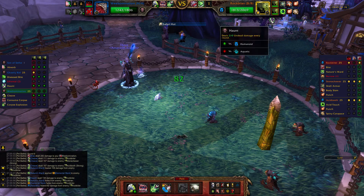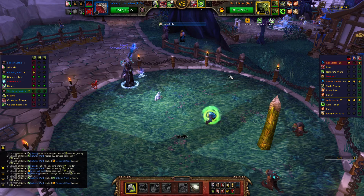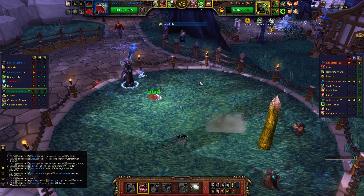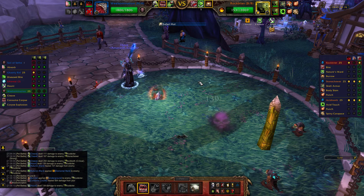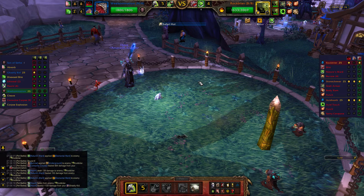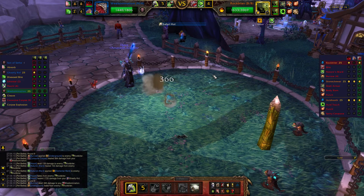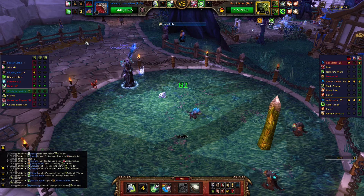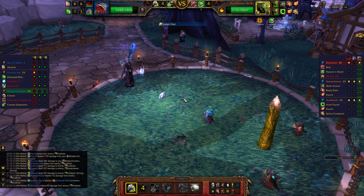We're just going to Cleave spam until Haunt is out one round, and then we're going to Consume Corpse — bring us right back up to full health — and continue to spam Cleave. What happens when Haunt falls off is that the Ghastly Kid resurrects in our back line, and so when Haunt's off cooldown again, we're going to switch him back in and cast it again.